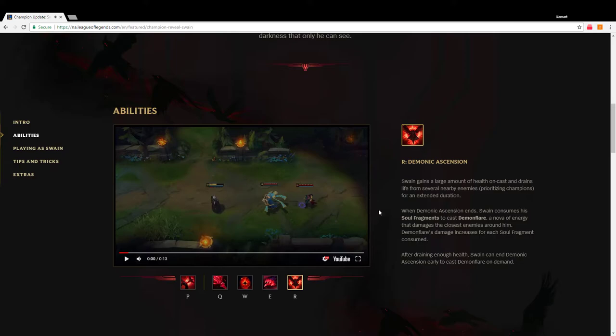His R is Demonic Ascension. Swain gains a large amount of health on cast, which is pretty nice, and drains life from several nearby enemies, prioritizing champions. So he could steal from minions too. When Demonic Ascension ends, Swain consumes his soul fragments to cast Demon Flare — a nova of energy that damages the closest enemies around him.